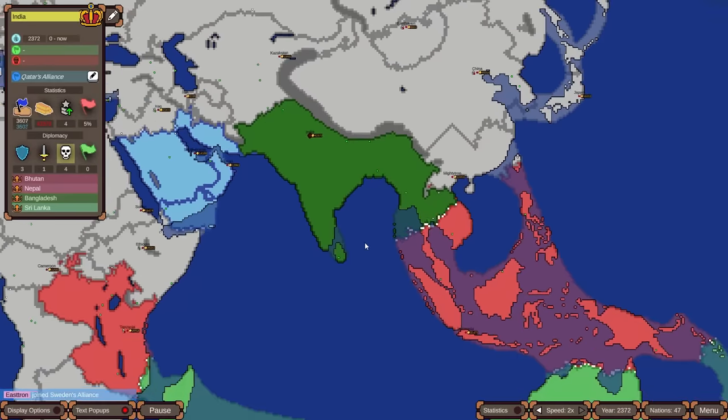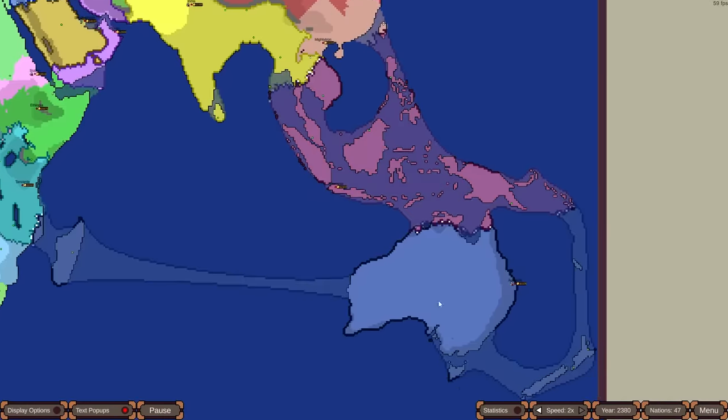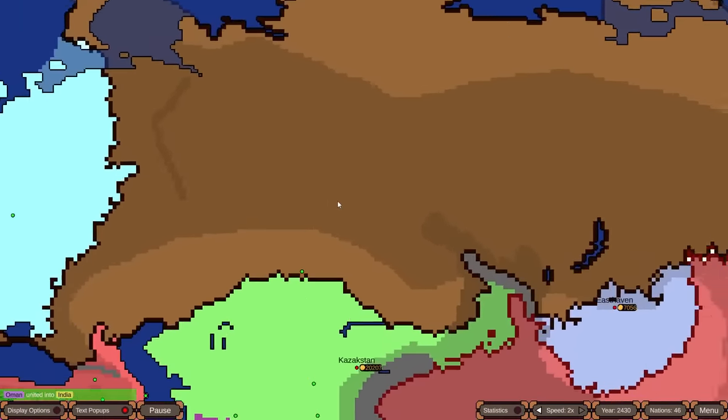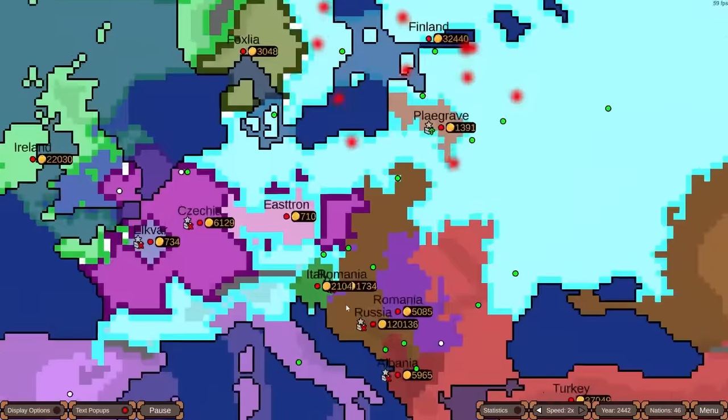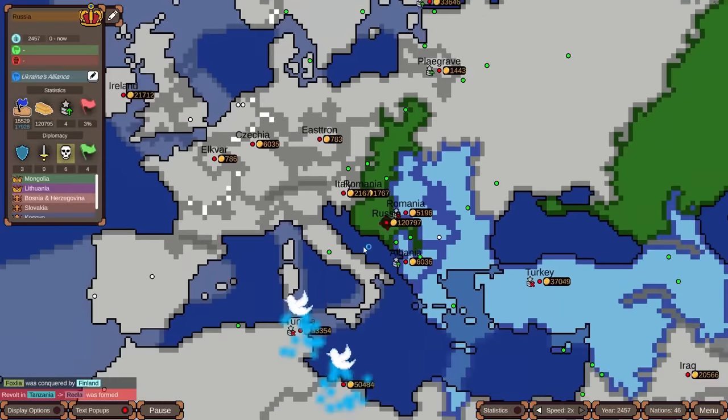India and Indonesia are now getting into it, with Australia also joining in nearby — and Australia now has New Zealand. Russia's capital has moved somewhere unusual — it's unclear how nations can change their capital, but it's a cool feature. The mountain ranges are notably impactful, protecting India and slowing China's expansion.